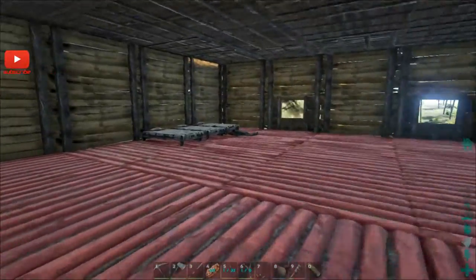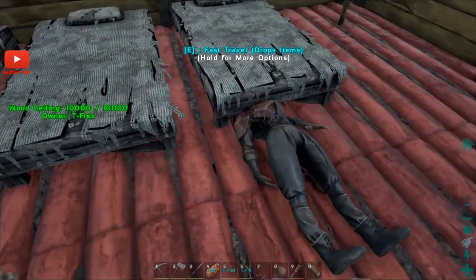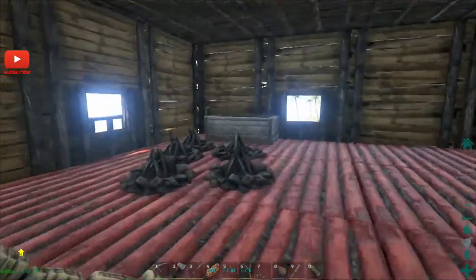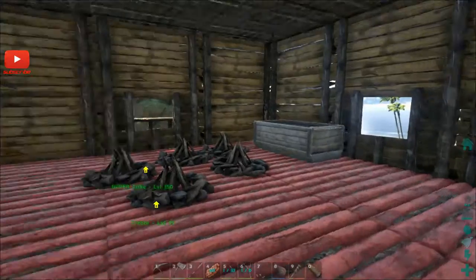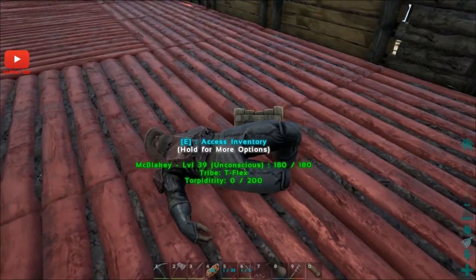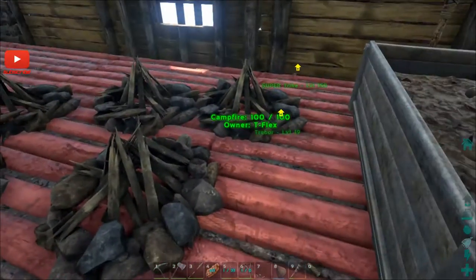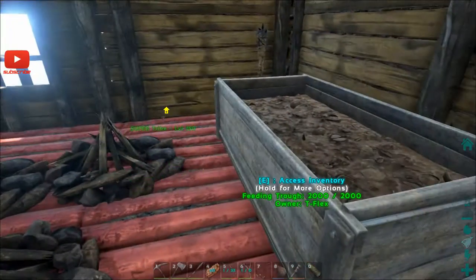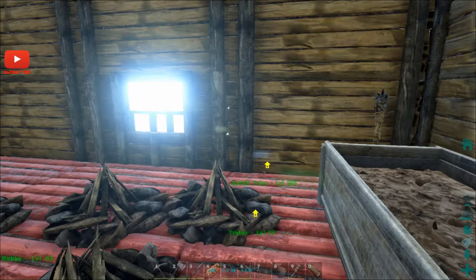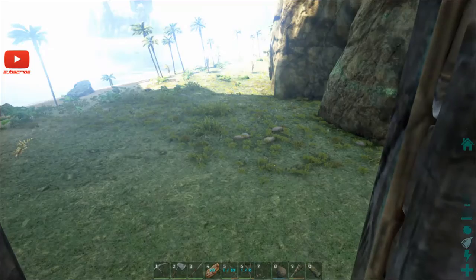Up here is our sleeping room - this is where Blake is currently sleeping, and She-Ra is sleeping underneath the bed over here - well, it looks like the bed fell on her head actually. Our new tribe is called T-Flex - like T-Rex but T-Flex, massive muscles. Up here is our little breeding area that Blake's been kindly trying to raise a dodo in. That's why we have a feeding trough here, which actually extends quite a way out and allows the animals outside to feed off it as well, which is quite cool. We should probably chuck some meat in there just to make sure everyone's happy.